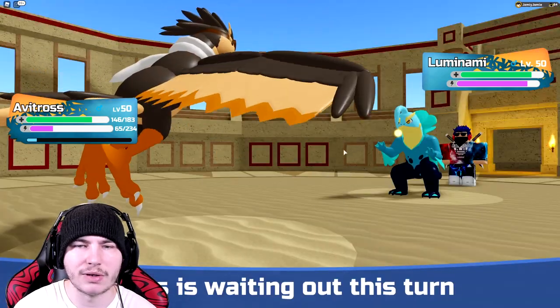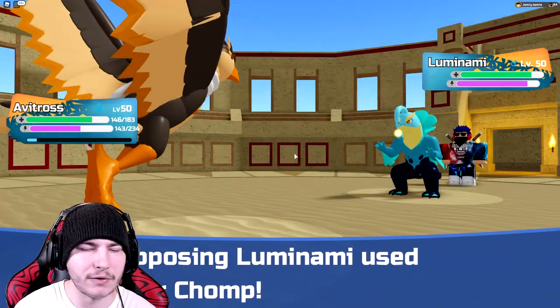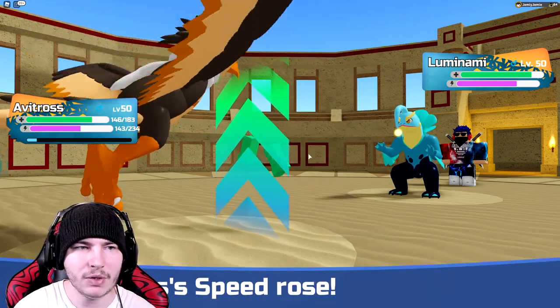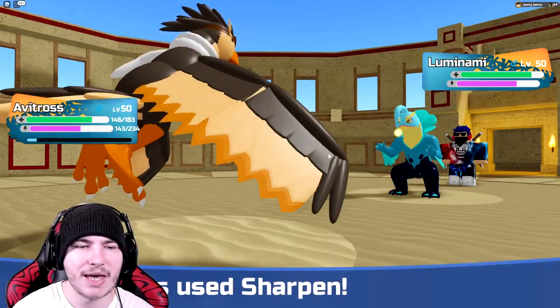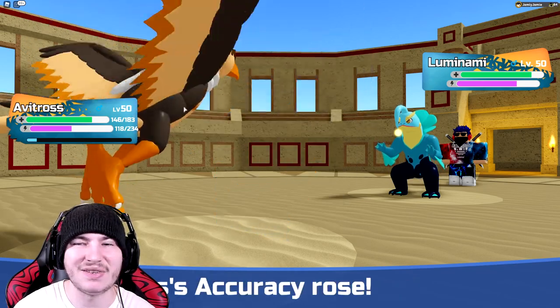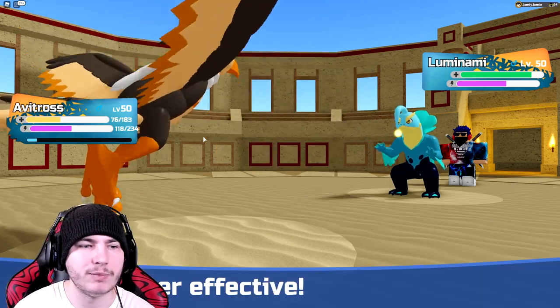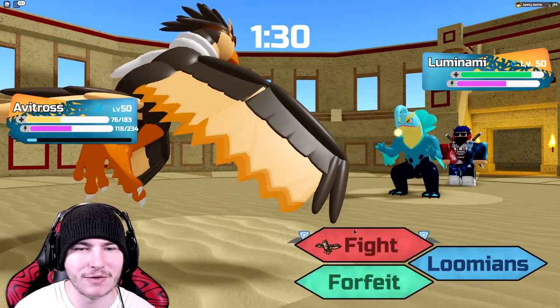Going to go for a Wait — I don't want to give them a minus-one defense Thunder Chomp. They miss! Okay, here we can actually go for Sharpen now. I think it needs to be like plus three or plus four before I start attacking, because I'm going to take a lot of Recoil. Unfortunately, Avitross's best moves that you want to use on it are both Recoil moves, which is very unfortunate.